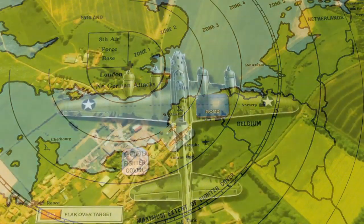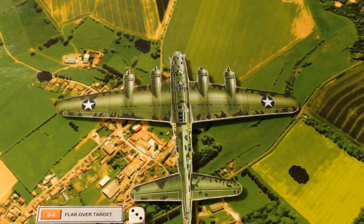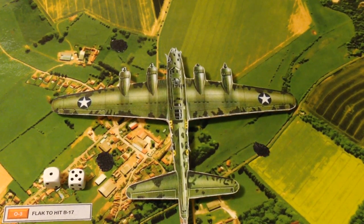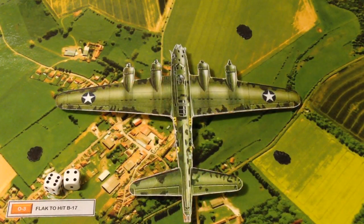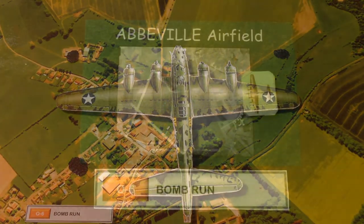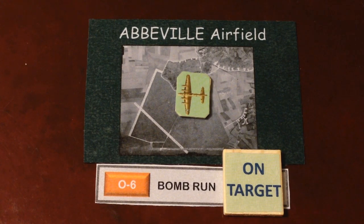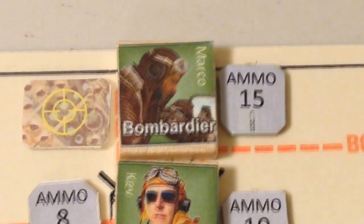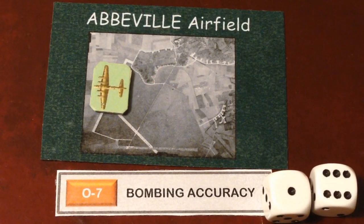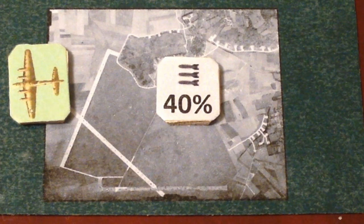Having dealt with the second wave, our bomber flies over target. Flak is light and the review copy is not affected by any flak hit. The crew prepares for the bomb run. The result is that the bomber is on target — the bombardier, Marco Arnaudo, sets his sights and releases the bombs. 40% land on target.